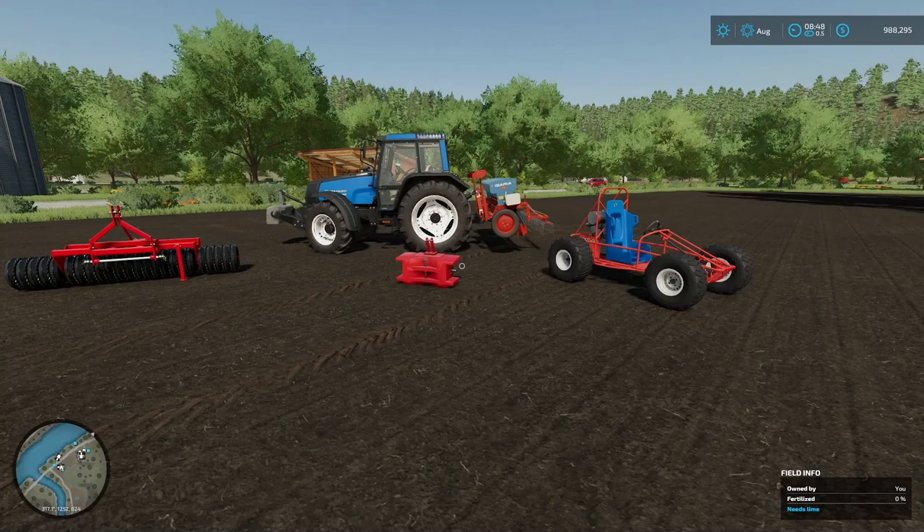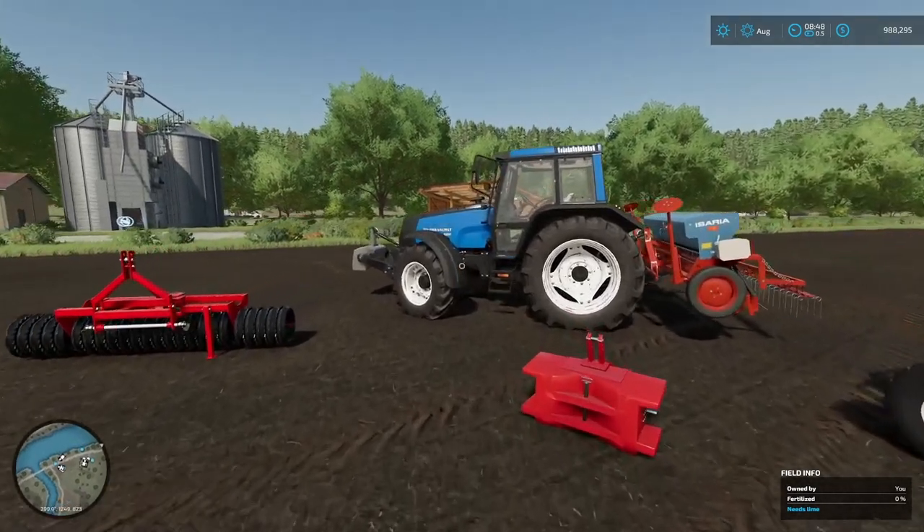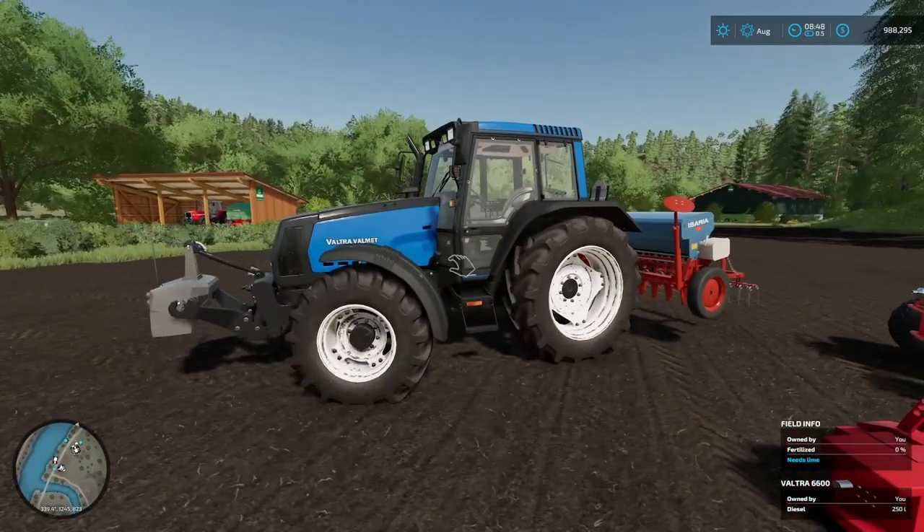Let's switch pages here. We've got the Valment 6400, priced at $80,000, 100 horsepower, and a top speed of 40 kilometers per hour. Made by Greenland Farming — that is a Vultra. All of these are cross-platform of course.